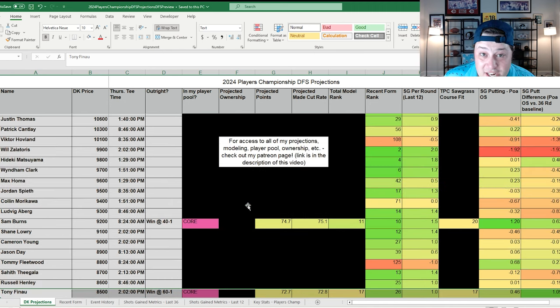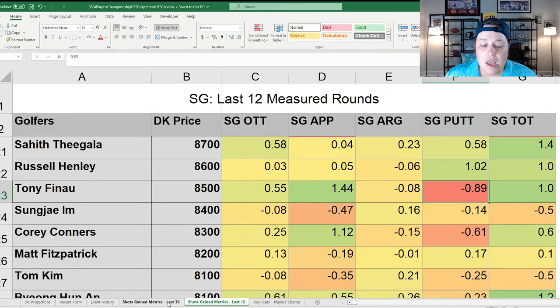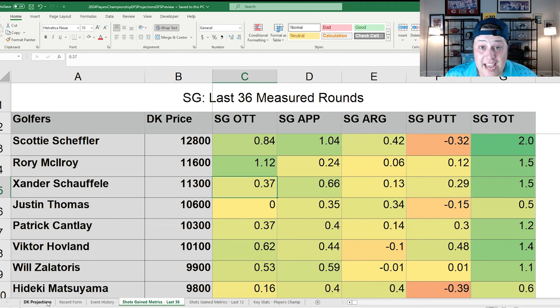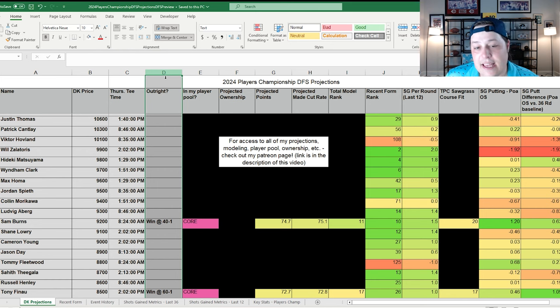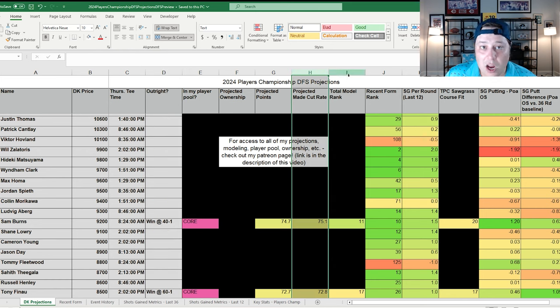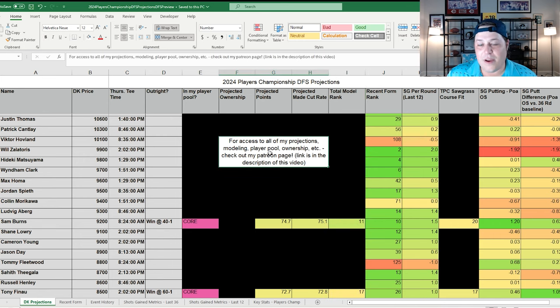Before going into value plays — for access to everything on the spreadsheet including the blacked-out sections, check out my Patreon page, linked below. You get all my modeling weights, shots gained metrics, projected ownership, full player pools for GPPs, outrights including top-tens and top-fives, projected cut rates, course fit models, and recent models. It's the best way to support the channel and get all that data for yourself.